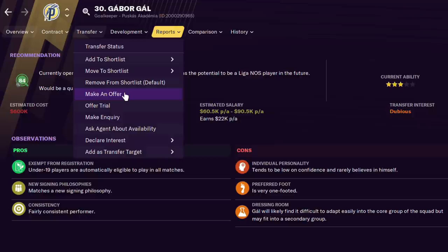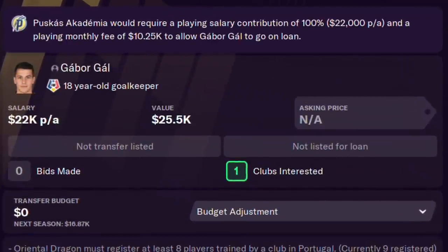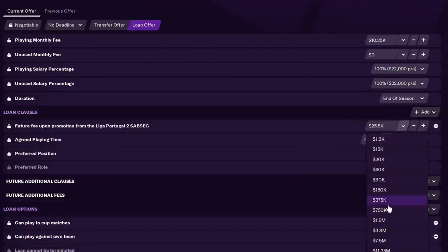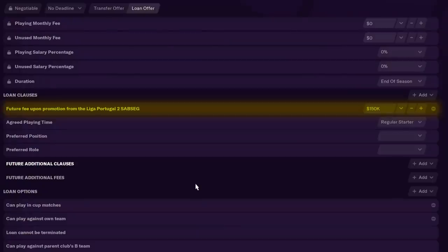There's another way to defer payment on a player you really like but can't afford right now. Go to the loan page and use future fee after competition achievement — loan this guy in, and if we get promoted, we buy him for 750,000. If you forget to lock it, they lock it out — that's why I'm making the tutorial for myself. The idea is: if we get promoted we pay 150,000 and the guy joins the team; if we don't get promoted, we get a completely free loan. You only spend the money if you have the money to spend.